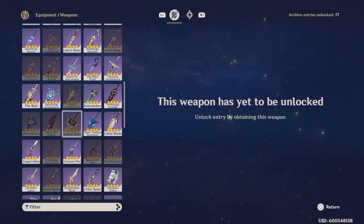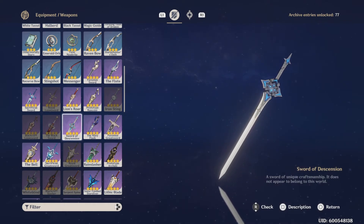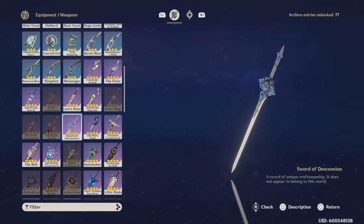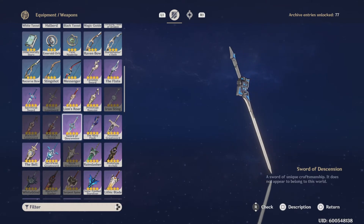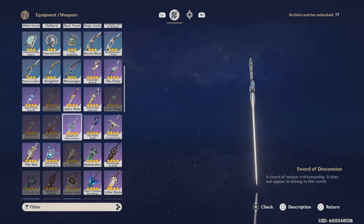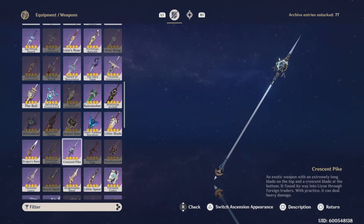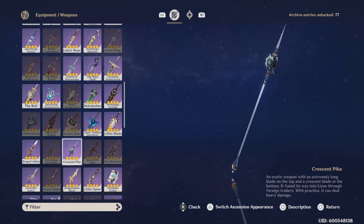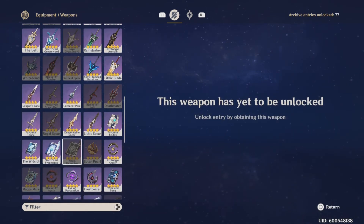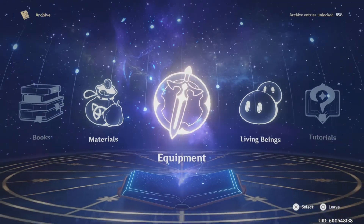As an honorable mention, there's this sword — the Sword of Dissension. This is actually a PlayStation and Sony exclusive weapon. You can only get this weapon if you play on PlayStation. It's actually not that bad, but you can't refine it, which is kind of unfortunate. Everything else you see that I don't have is either a Battle Pass weapon or a craftable weapon.